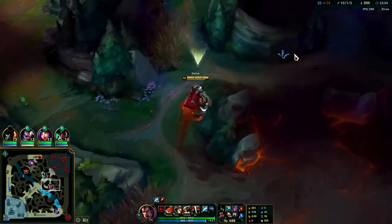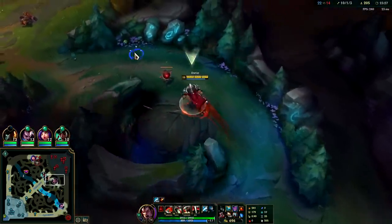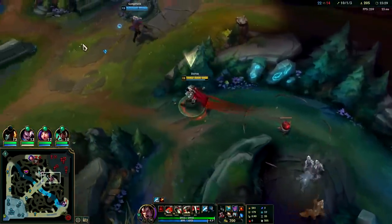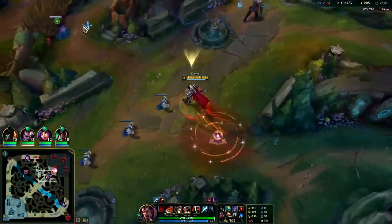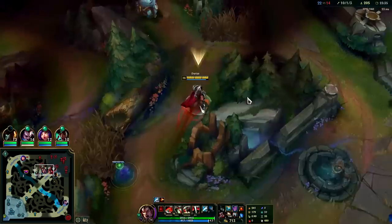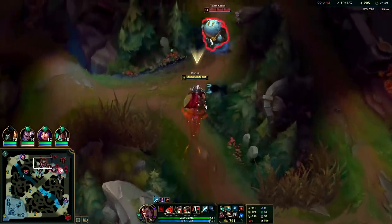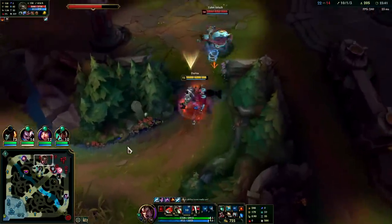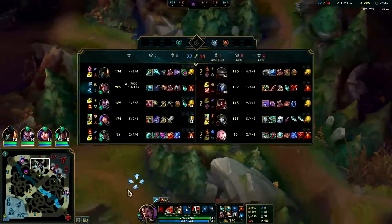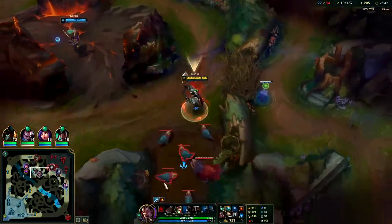We're off to a really fast Mordekaiser comparison - Morde has huge R resets just like Darius. Morde has a hook, you have a hook. Morde has a big AoE Q, you have a big AoE Q - except you also have a slow to help you land your stuff. Oh I missed my hook - probably wasn't going to be able to kill him anyway since Victor was there.